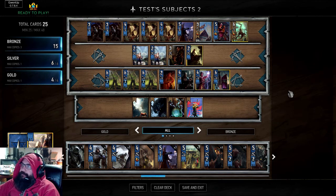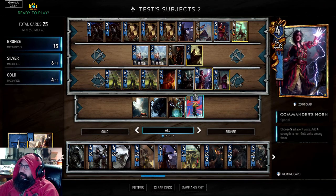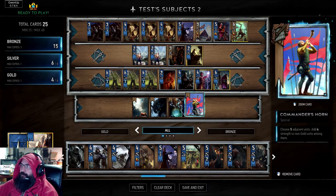Hey guys, how's it going today? Today I just wanted to go back and play some basic Full Tests - cheesy Full Tests with some Adrenaline Rushes. I put in Philippa here to try and buff up a huge row with Poor Infantry, with either Commander's Horn or Thunderbolt Potion.